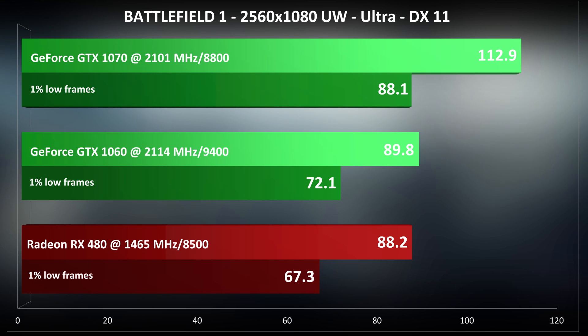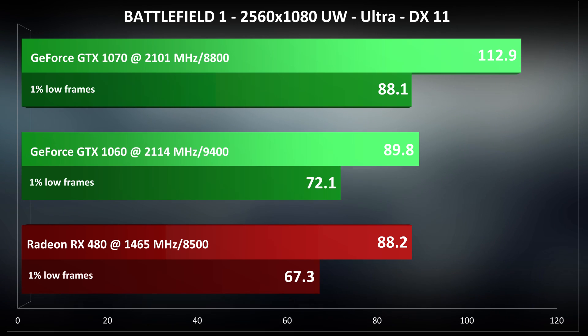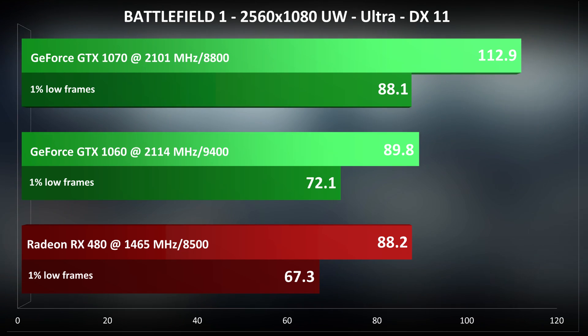Let's kick it off with DX11 benchmarks in 2560x1080. All the cards in this test are overclocked to their maximum stable GPU and VRAM frequencies obtainable on my own models. This is a lottery — remember, what works for me might not work for you or vice versa. I only use overclocked cards since I'm a big proponent of overclocking and I run all my cards overclocked regardless.